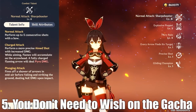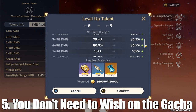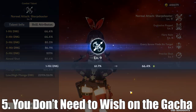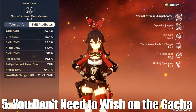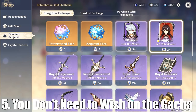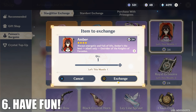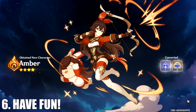And most importantly, you need to make sure that you're having fun with the game and pull for whoever you want. There will always be characters that are better than others, but if you decide you never want to pull on a banner, you'd technically be able to clear all overworld content and most Abyss content. As much as YouTubers say that a character is insane, that never makes them necessary to play the game and beat it. There's no such thing as a must-pull, and you can totally do everything free-to-play or with only 4-stars if you choose to. Use these tips to make sure that you're doing the best you can in Genshin, but ultimately make sure that you're having fun with how you're playing the game.